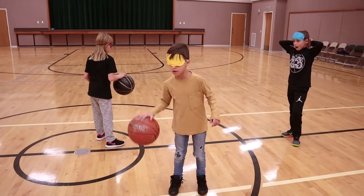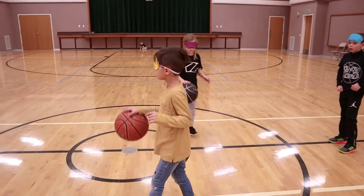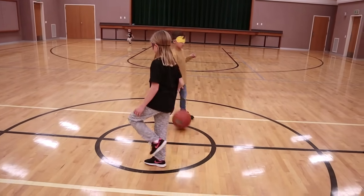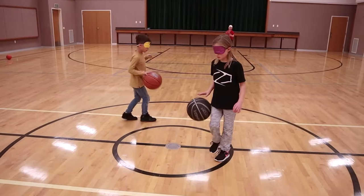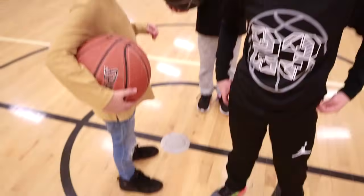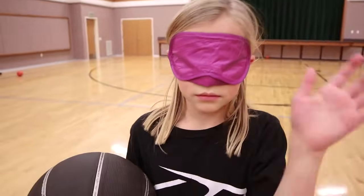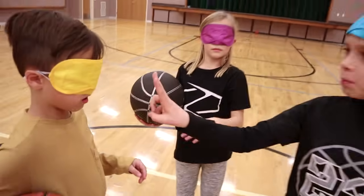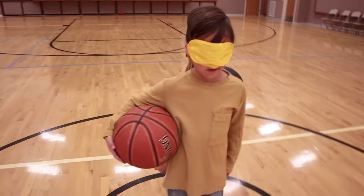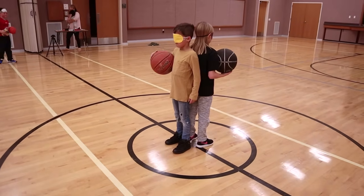Tayden, here we go. What do we need to do now? Now everybody has to walk around, all dribbling. Now they have to dribble in the little circle — blindfolded, they won't be able to see. Can you see my hand? How many fingers am I holding up? Five. Right now you guys are back to back in the center circle. You guys ready? Tayden, count down. Three, two, one, go.